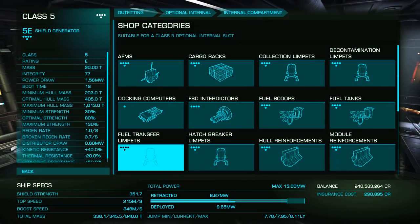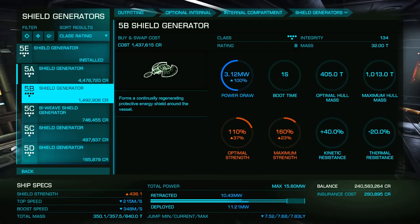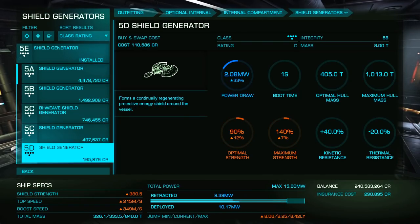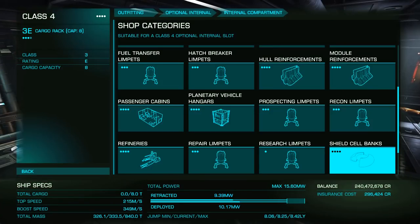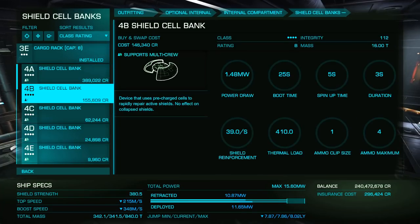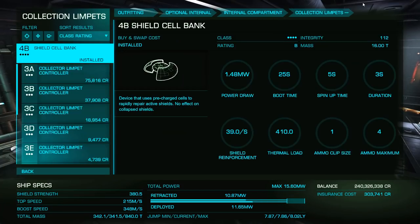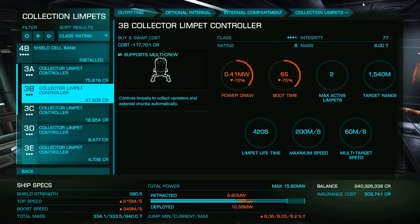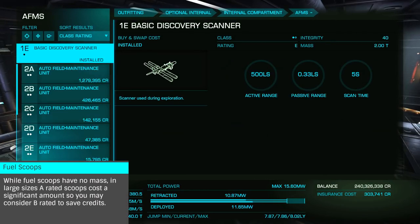Finally, we have the optional internals. With a plethora of module types available, they generally follow the lettering rules of core modules, with D-rated the lightest and A-rated generally the best. Some exceptions would be shield cell banks, where B-class gives you an additional bank for more overall shield energy, and B-rated limpet controllers having longer range. Two other notable modules are fuel scoops and autofield maintenance units, neither of which have any mass at any size.